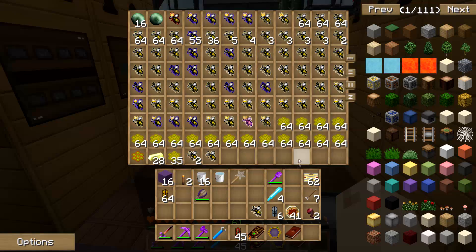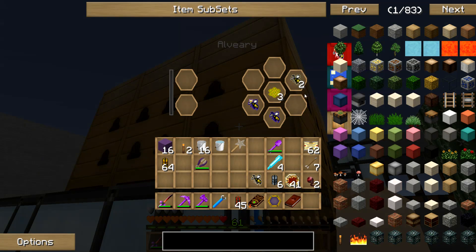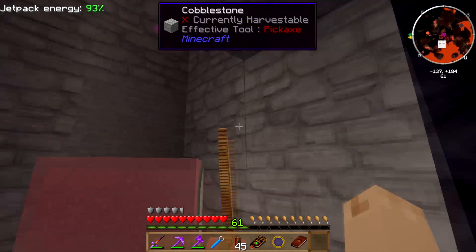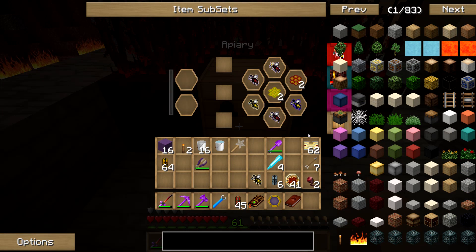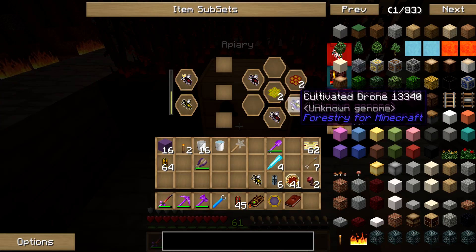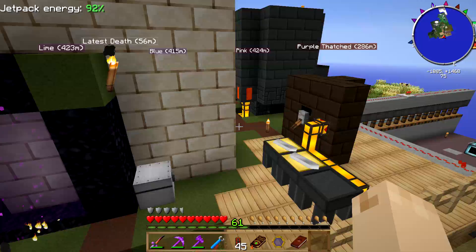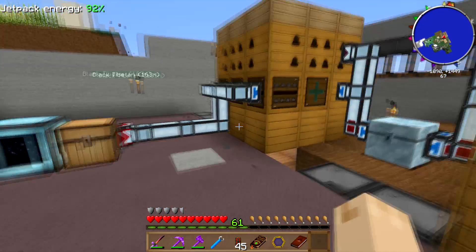Dang it, my frugal bees have turned back into modest bees. I took the fiendish bees into the nether. Fiendish are nether bees, so you go hang out in the nether and burn through that, see what you get. I think I've obliterated most of my frugal stuff. I've got to get my frugal bees back and going. I placed a frugal drone in with the frugals but they're not purebreds, and it's turned back into a modest.